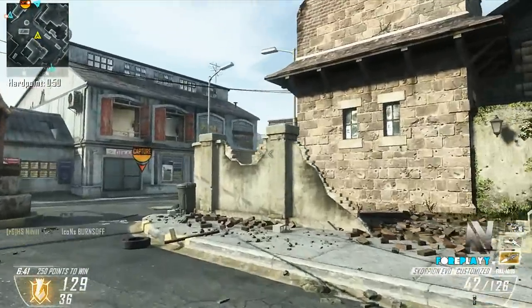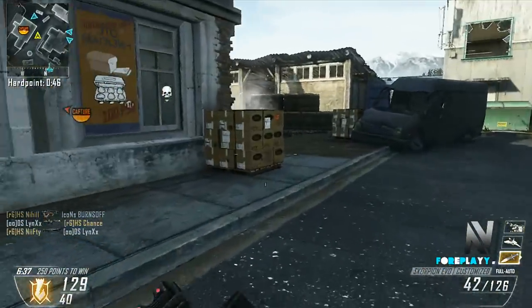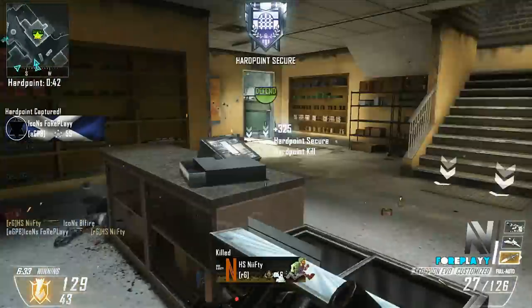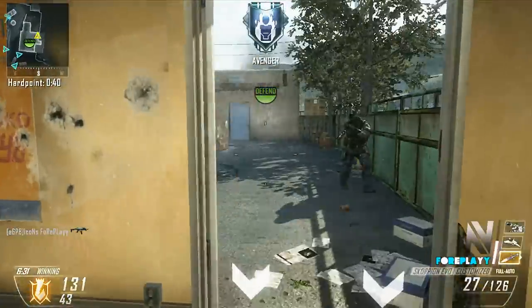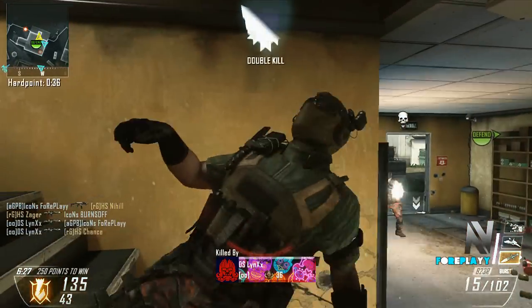That sentry gun placement right there - I put it up top because I want them to spawn towards bottom wood for the next hill and try to rush out bottom wood. I'm going to end up getting the kill. You're going to see me push in here, get a lucky hip-fire kill. I know that they're flooding boxes, so I'm going to pre-fire that and get that kill as well.